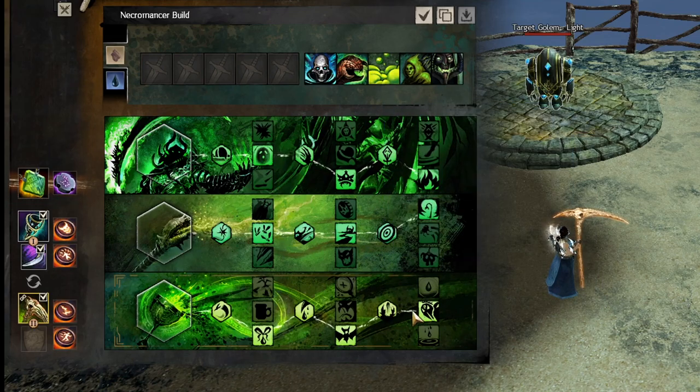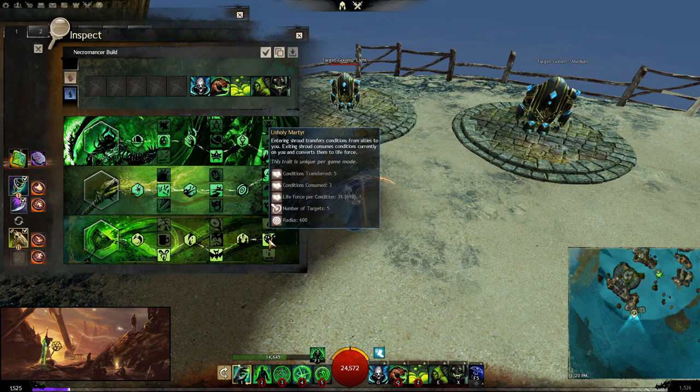So it's a very hard nuke ability as soon as you go into shroud — you want to play around that to support your team but also transfer conditions to the enemy. That's why this spec is really good: it's one of the best condi-countering builds while also being a condi build that kills bunkers.